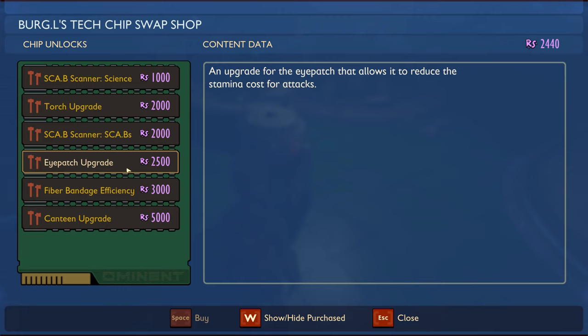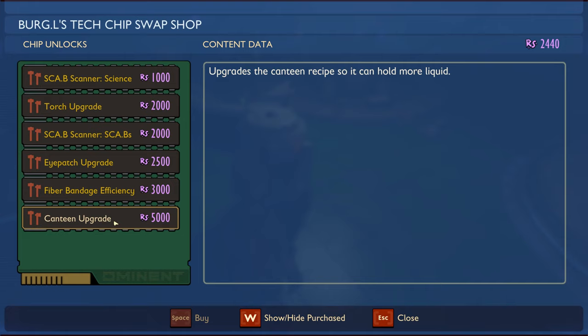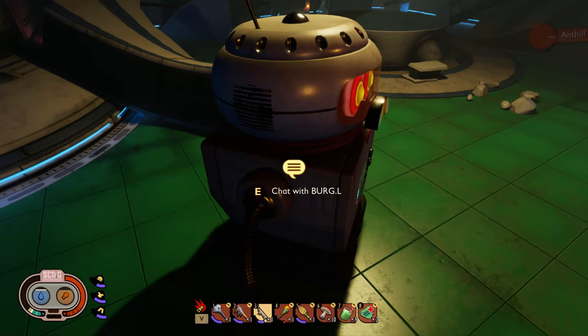There's an upgrade that reduces stamina cost, one that refines the fiber bandage recipe to use fewer ingredients — but that's a lot of science for a bandage that's not that hard to make. There's also a canteen upgrade to hold more liquid, but right now it only holds two and water isn't that difficult to get. Another scanner module detects scabs not attached to a human host. Think I'm fine — going to hold onto my science for now.